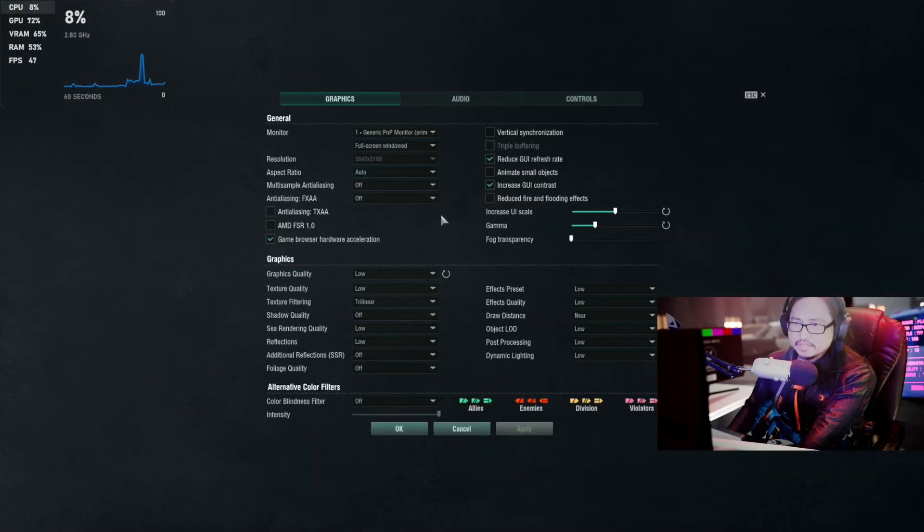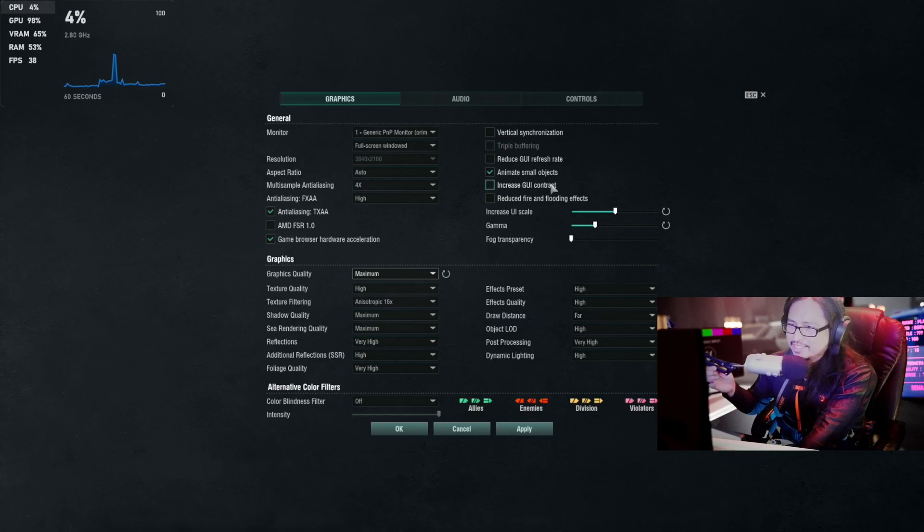Let's go to the settings. Let's see if the Steam Deck can run 4K 60 frames. War of Warship. Graphic quality — let's bump it up to maximum. We're going to test the Steam Deck. 4K right here.